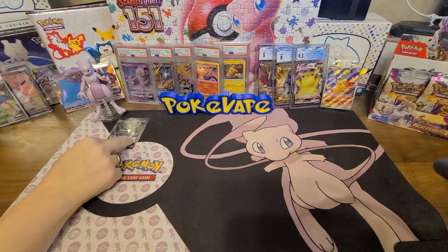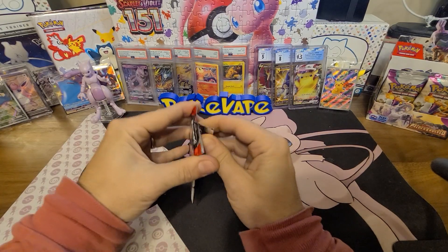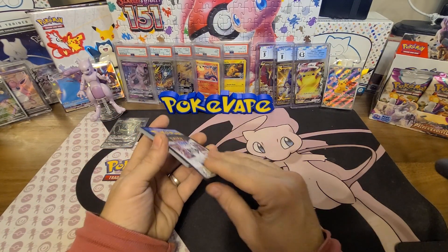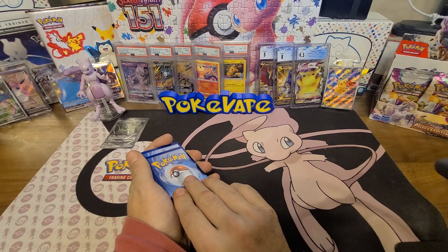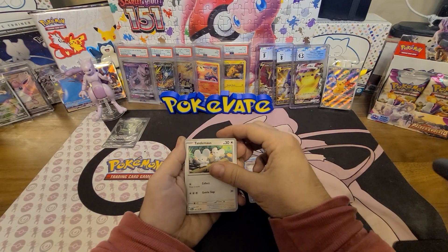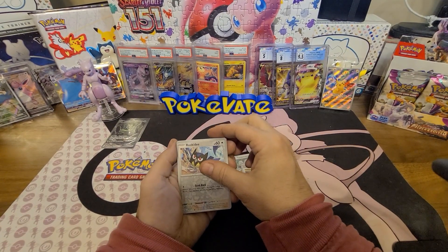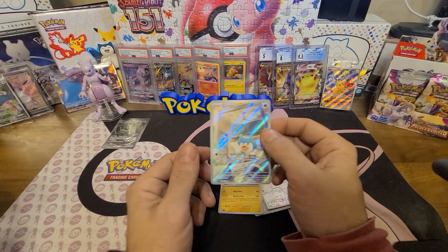This ain't fair, this is not right. We got to get all of them so don't want to pull it too soon — then it ends the series. Going car, I'm gonna go fire. It's metal or steel. We got a Frigibax, Tandemaus, Citadel, Noxious, Mastiff, Quaxwell, Sargro, reverse Rookidee.